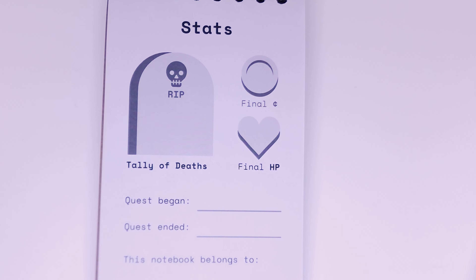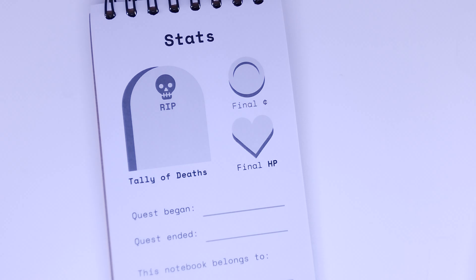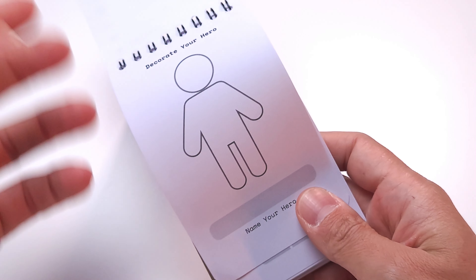If you die, tally a death on the final page and start the next floor with 10 health points and 0 coins. Finally, if you have the skills, you can draw your hero and of course give them a name.